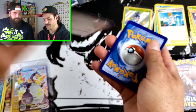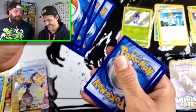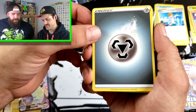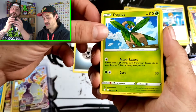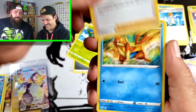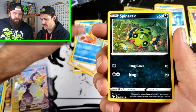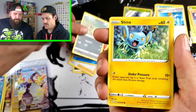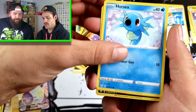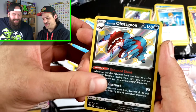Watch me get a Centiskorch right now just to add salt to the wound. We got Energy, Eldegoss, Dartrix, Spinarak, Shinx, Koffing, Horsea. Professor's Research as the rare, and a Trapinch reverse holo - back-to-back-to-back non-bangers. I cannot believe it. That is my first Zard ever pulled in my life! What a time to be alive. I'm going to take a good look at that after this video is done - pictures will be taken, folks.